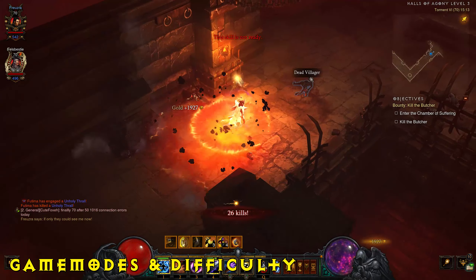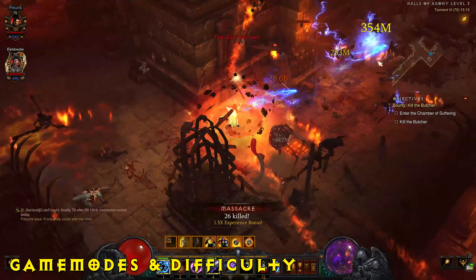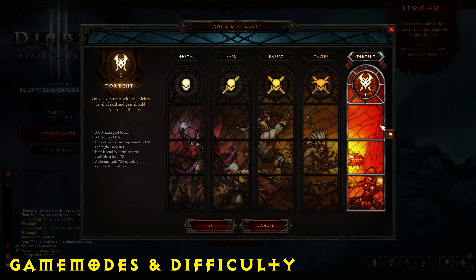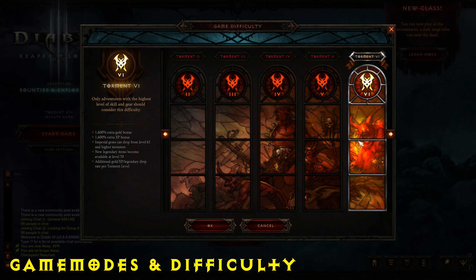As for difficulties, they range from Normal all the way up to Torment 16. If you're playing for the first time, stick to Normal or maybe Hard if you're used to ARPGs. Once you're around level 17 and your gear and build improve, you can start pushing up through the Torment difficulties.